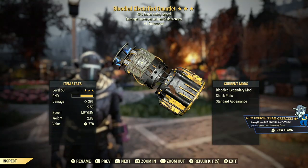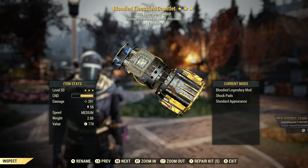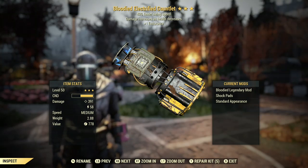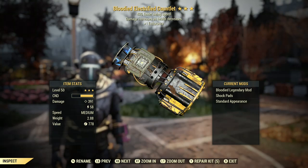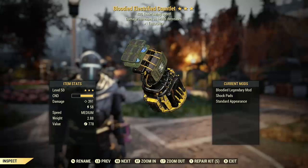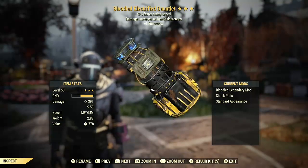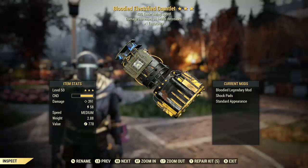The power fist does more damage usually. The reason I'm rocking this gauntlet is because, if you'll notice, it does 40% faster swing speed. It is bloodied, which I'm running a bloodied build. The 40% faster swing speed does a few things — mainly makes punching faster than holy crap.